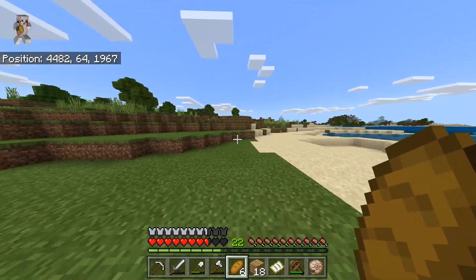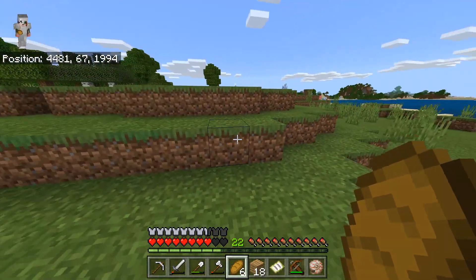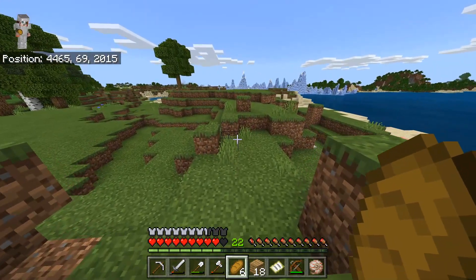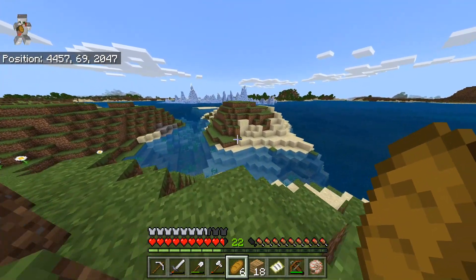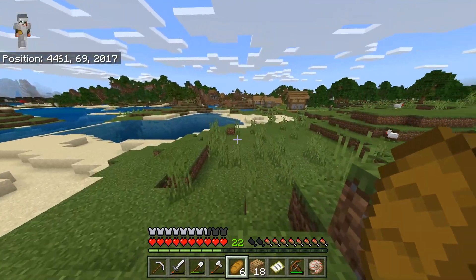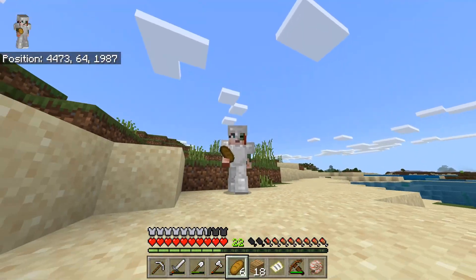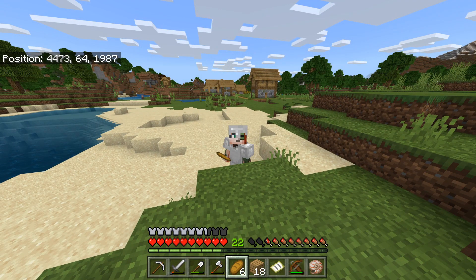I can't believe we found an ice spike biome already — that is crazy. Two villages so close together as well, and an outpost — that is just cool. Hopefully we've lost the pillagers. I'm surprised a raiding party hasn't found these villages yet. This second village has a nitwit — useless! More potatoes, and bread. This was a pretty good exploration trip. Ice spike biomes are quite rare as well. We'll adventure there next time, but I'm going to end this episode here — thanks very much for watching and I'll see you in the next one, bye!